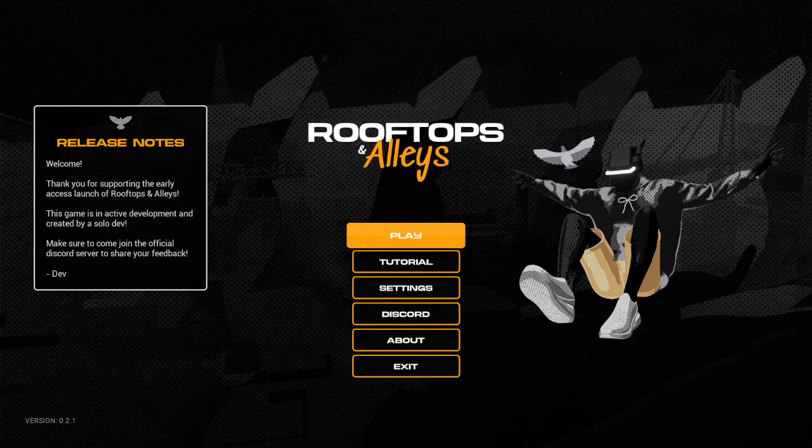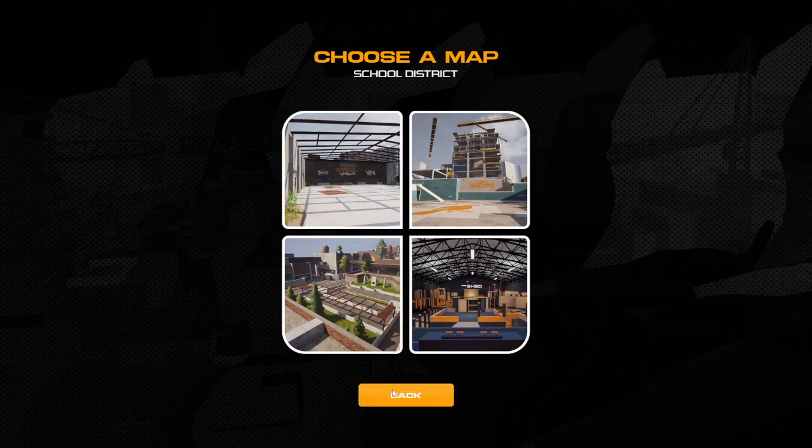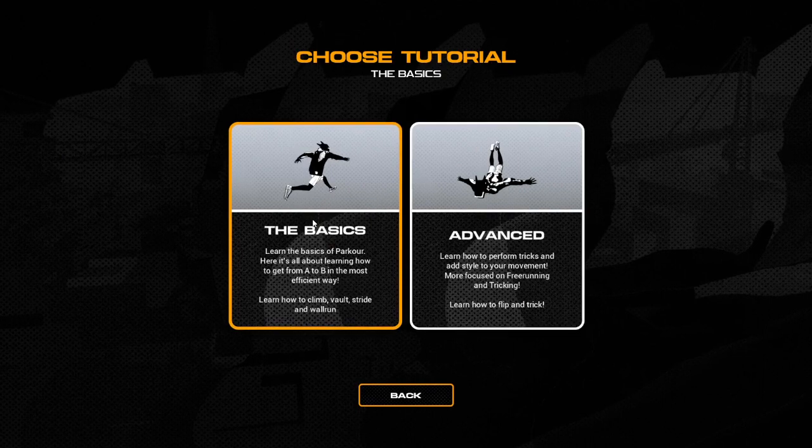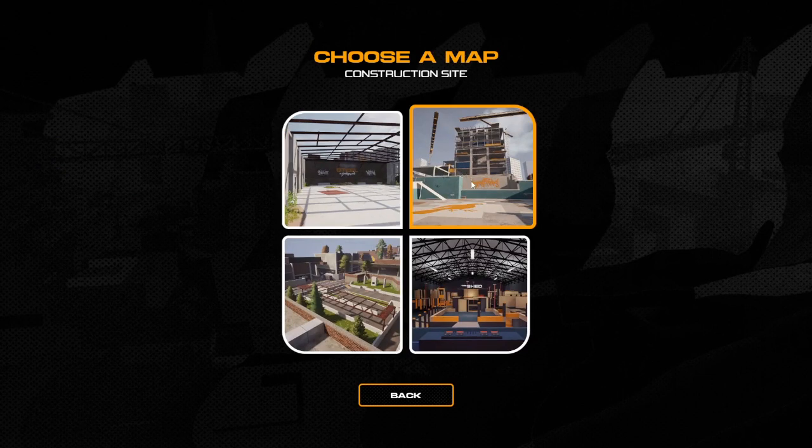Hey everyone, welcome back to Wheezecoast Gaming. Today we're gonna be playing some more Rooftops and Alleys. In the last episode we were able to complete some time trials, explore the steel yard, and complete the first two tutorials — the basics and the advanced tutorials. So today I was thinking we could jump into the construction site and see what that's all about.